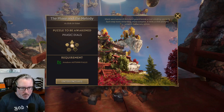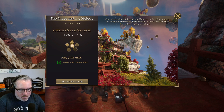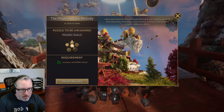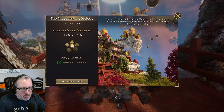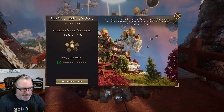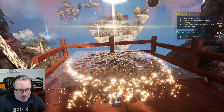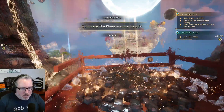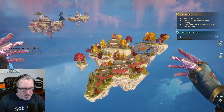Now we've got a Phase in the Melody. Phasic dials will be the puzzle that we're awakening with this. Silent Sanctuary is a red stand guard — a trail winding upwards, each step more rewarding, more complex. A twist, a click, and you unlatch the secrets within. So let's get into it. Phase in the Melody — this looks like a decent-sized little island.